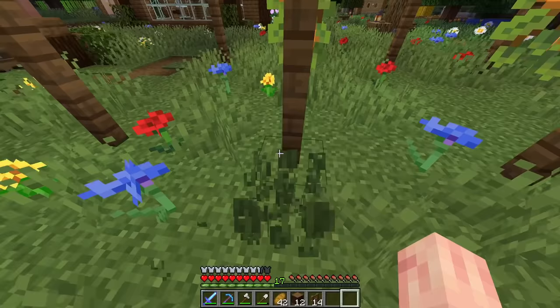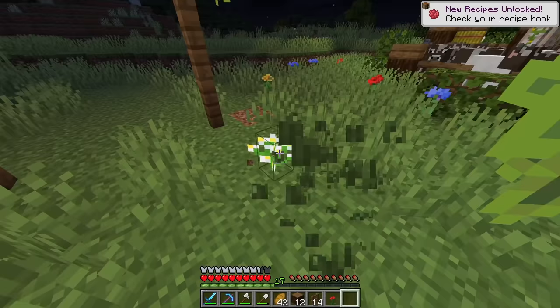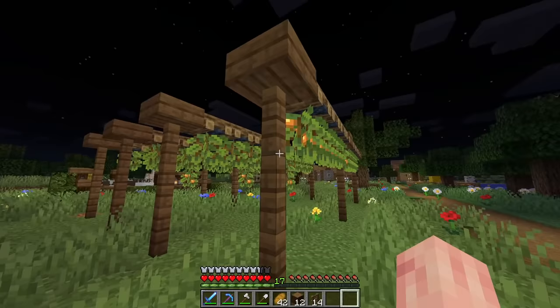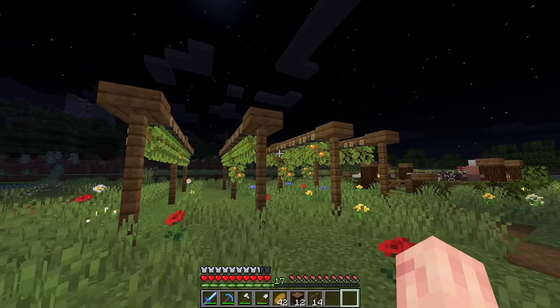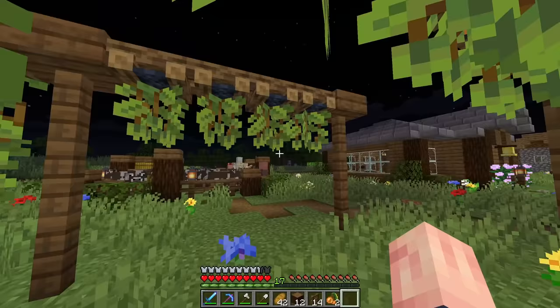This glowberry farm will be pretty useful — we can use it for foxes, for food, and it can be a source of light at nighttime to prevent mobs from spawning. Glowberries have a lot of uses, plus it looks really pretty. I'm glad we're putting a lot of the new 1.17 blocks to use — that's what I want to do a lot in this series.